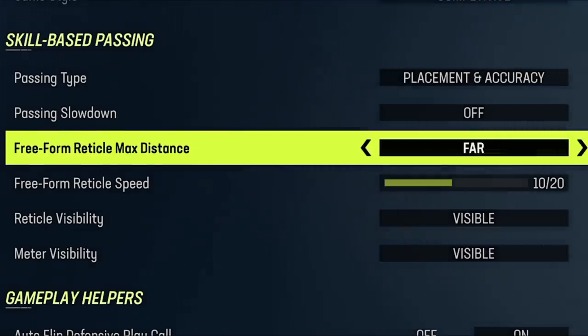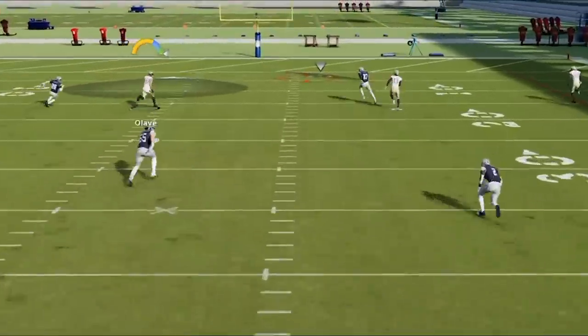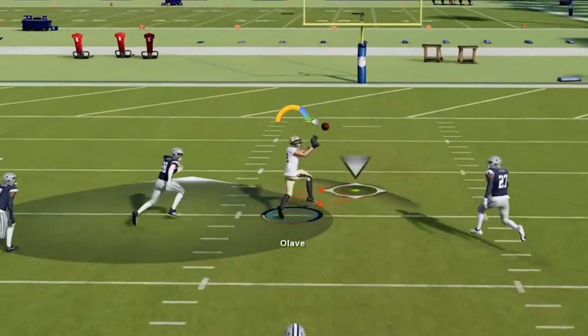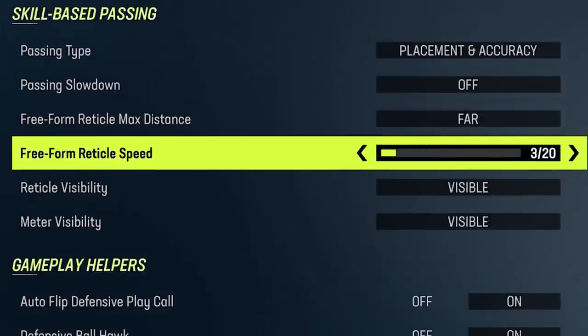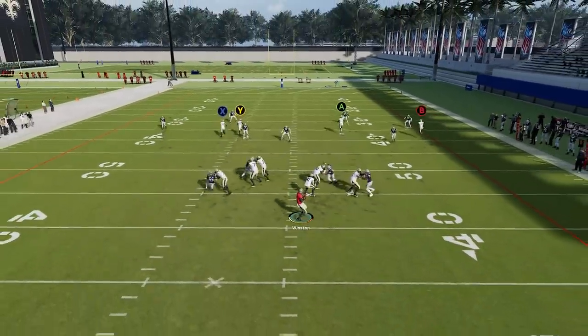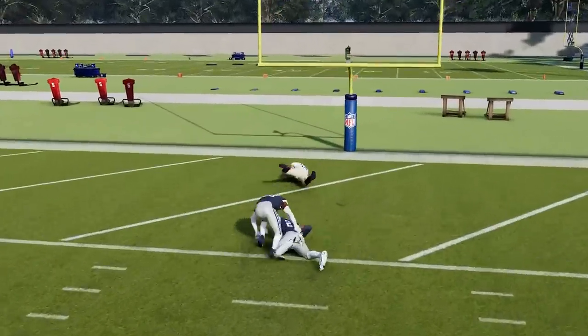A lot of people think Far is a better setting. In my opinion, if you're going to use Far, you have to lower the Freeform Reticle Speed. With it still set to 10, you can see how errant the pass is because the reticle moves so quickly. When set to Near, it stays around the outside rim of the reticle and doesn't go too far. So if you use Far, lower the speed to around 1, 2, or maybe 3, and you'll get the same effect. If the ball is going too far away, always lower the reticle speed.